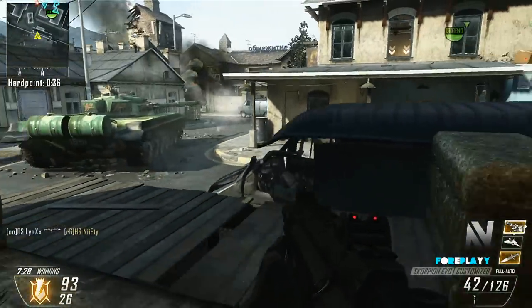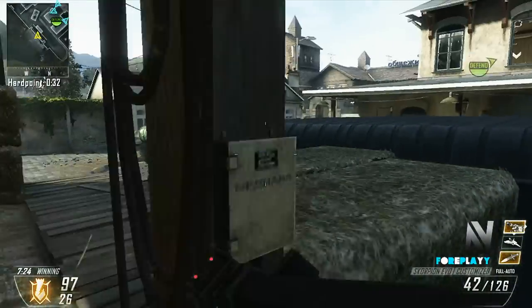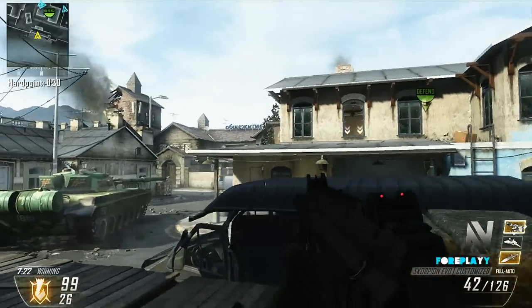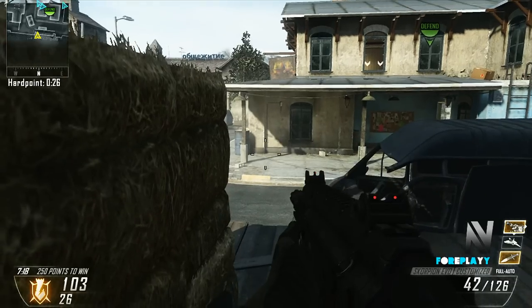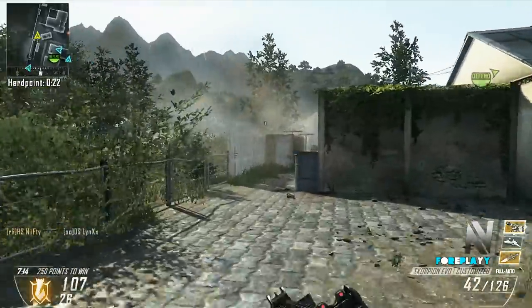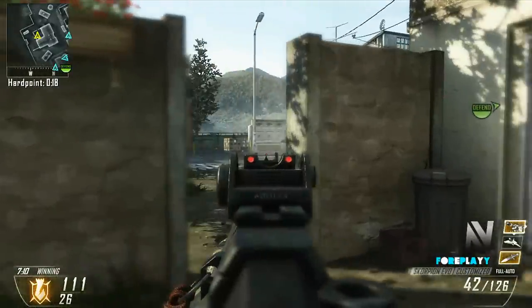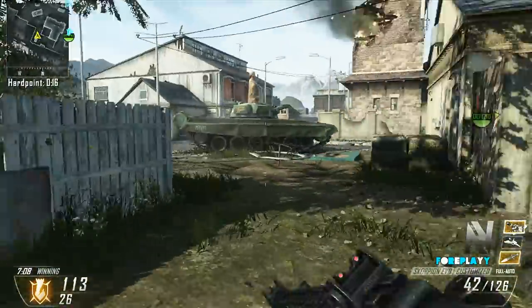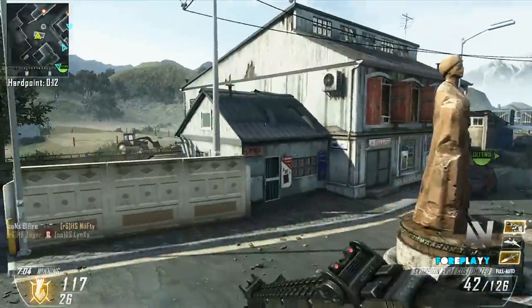If you wait for your team and you push a hill together, good things can happen for not only yourself but your team as well. We're going to get a really good hold on this. I'm going to do a stun check just to make sure they're not in the playground yet, and we're still forcing a back alley or bottom wood. I'm L-triggering up top just so they can't run the window. You're going to notice I have a slow rotation at 20 seconds - I should have went a little bit earlier.